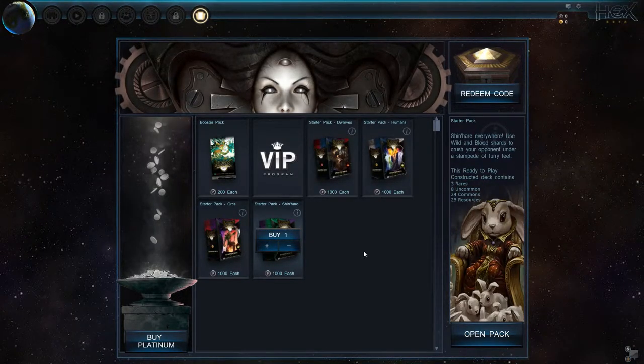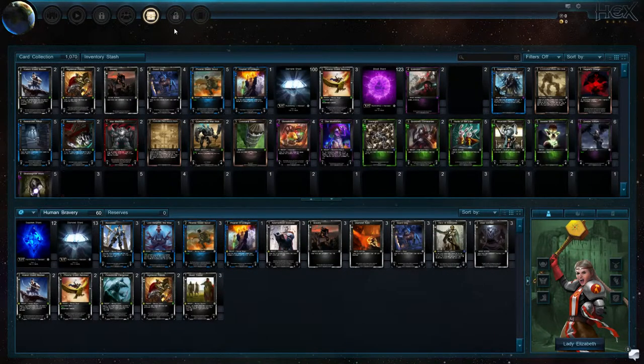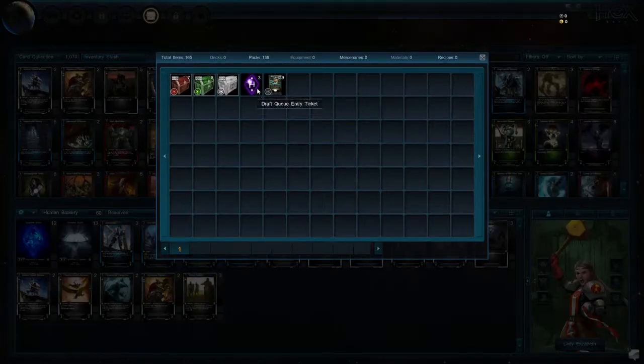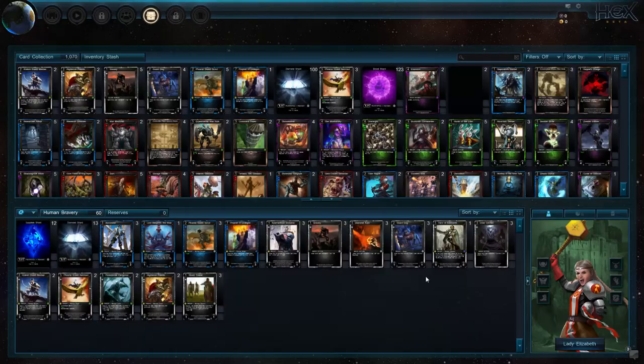In the alpha you had access to all the starter packs, not sure you do here. Here's my card stash — essentially this is your big folder of cards. You can go to your inventory stash, which will list your things like draft queue entry tickets and my chests. You can't really do anything with them at the moment. Then you can right click your cards to see what you get, though I currently don't know what some of these mean — I've been out of the game for a while.